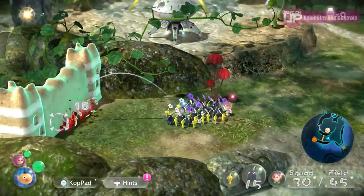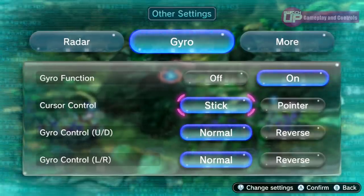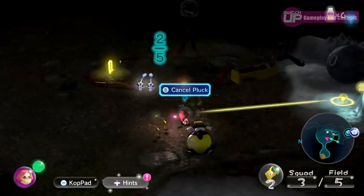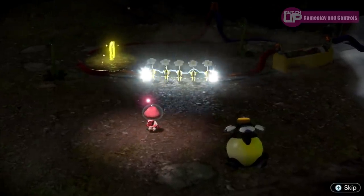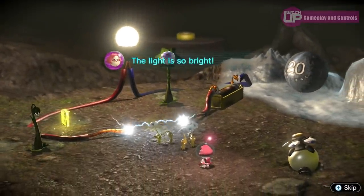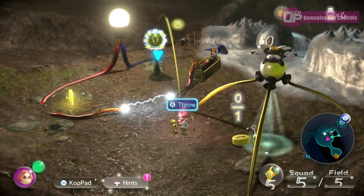Control-wise, you have the option of analog controls or you can activate gyro controls using the right Joy-Con as a pointer should you wish, and both schemes work very well. I actually went back and played two hours of the Wii U version in preparation for this review just to reacquaint myself with how it controlled, and this Switch version does feel a bit more refined. It was always a little awkward moving both the cursor and the character with the left stick on the gamepad, and it definitely feels more responsive in this version.